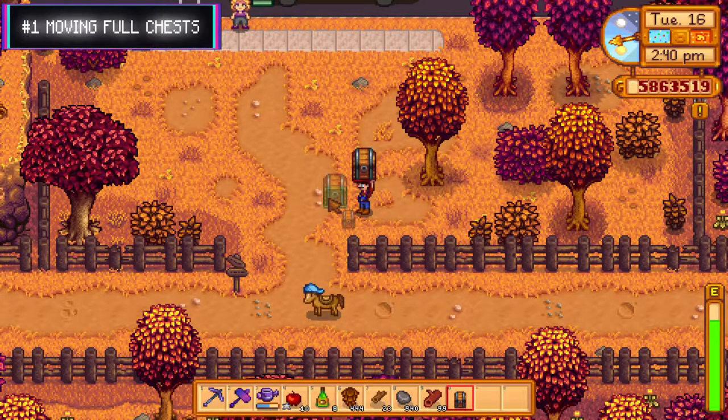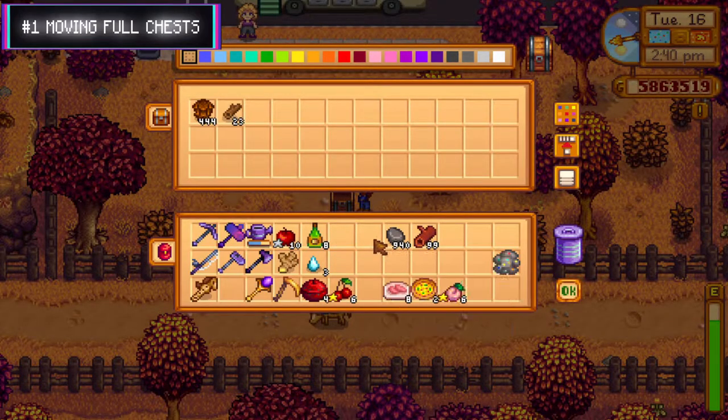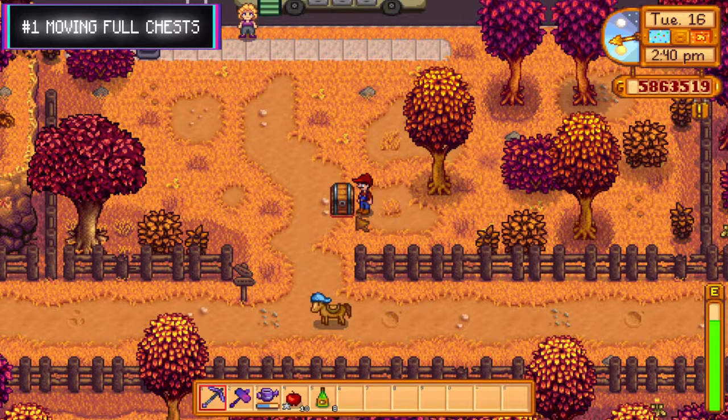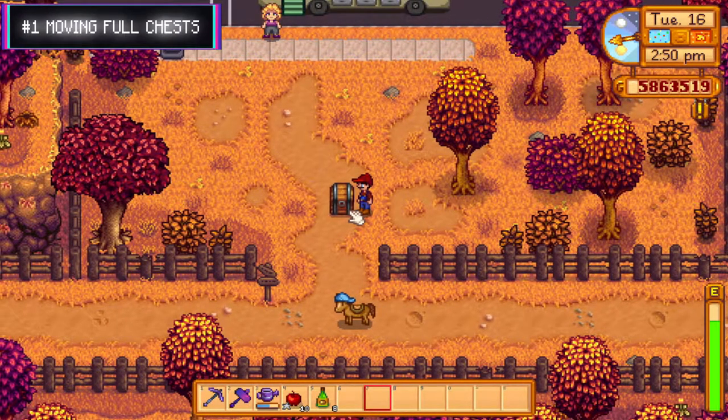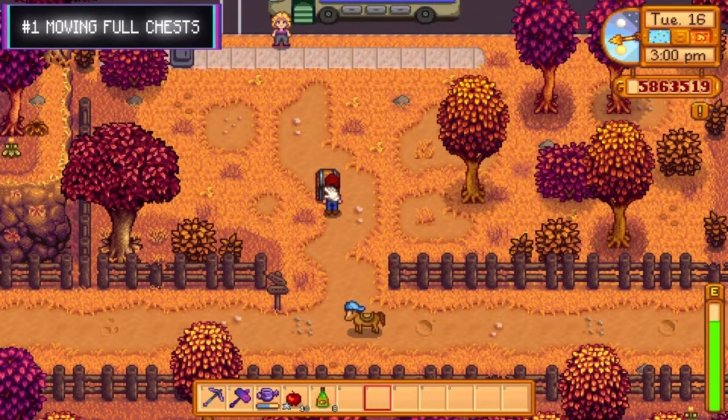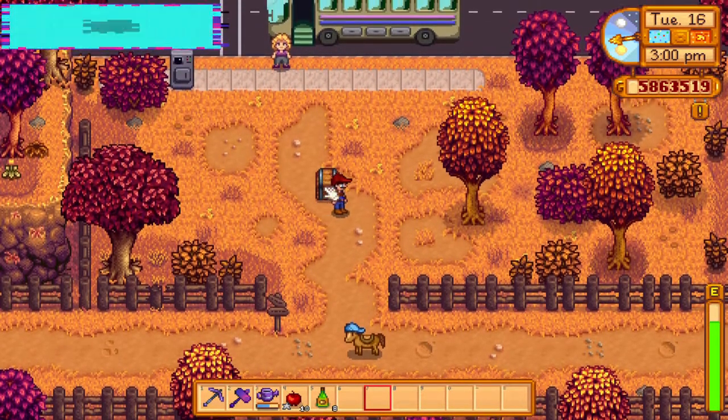Number one: moving full chests. We've all been there — you want to move your stash, but now you've got to find a place to sit all your junk while you pick up your chest. Well, believe it or not, you can actually move your chests without the need to empty them. All you have to do is hold click while hovering on the chest. After a second or so, it will slide one space away from your character. This is a fairly new feature introduced in update 1.5 and is extremely useful for tweaking your farm setup.